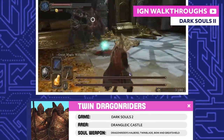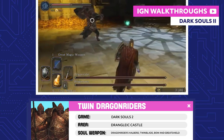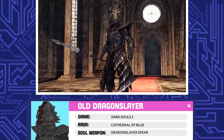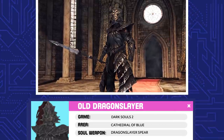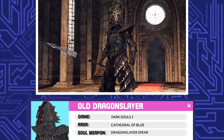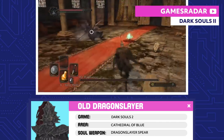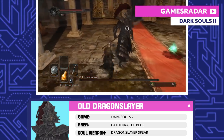Twin Dragonriders. They're just two Dragonriders — one shoots at you with a great bow before you get the first one down to about half health. Old Dragonslayer. I know this guy looks like Ornstein, but he's probably something completely different. He uses dark abilities instead of lightning, so he may be a corrupted version of the original Dragonslayer, but nobody knows for sure.